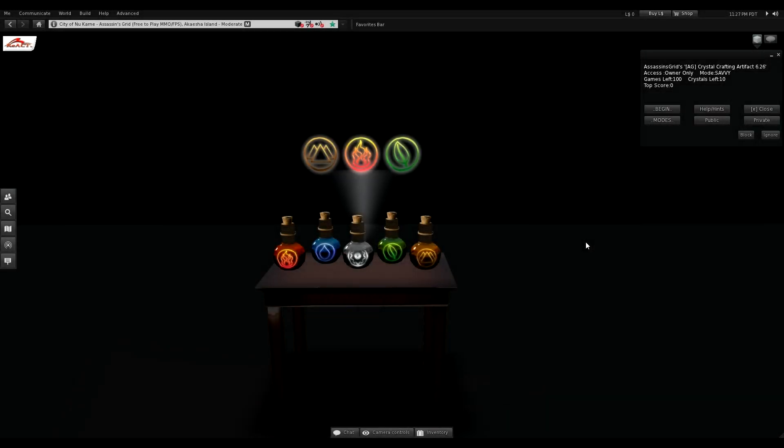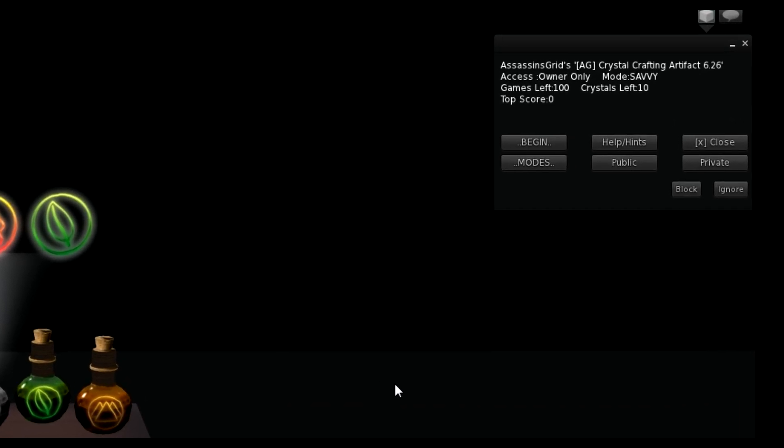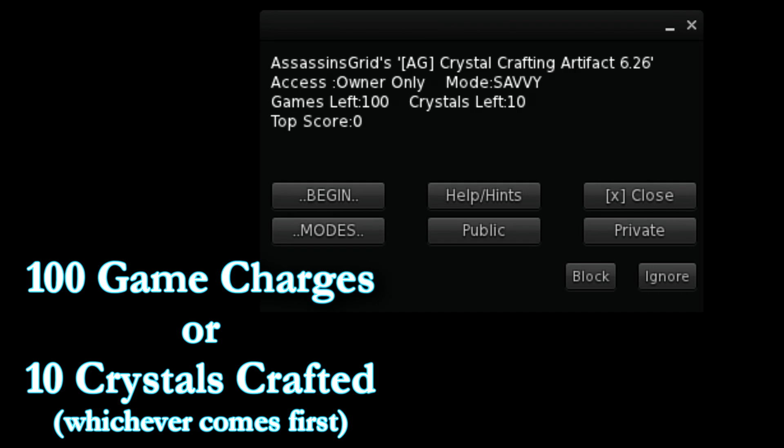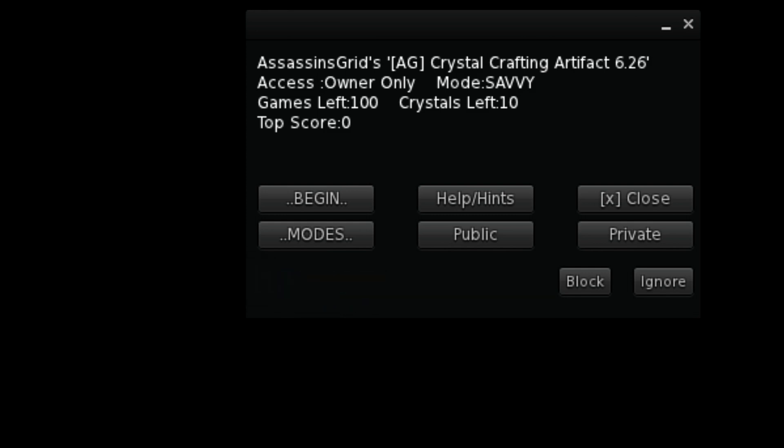When you rez your Crystal Crafting Artifact, known as the CCA, you will notice that in the menu you have a hundred games left and ten crystals left. A hundred games means you can play a hundred games, and ten crystals left means that you can manufacture up to ten crystals.